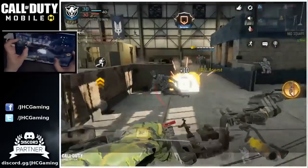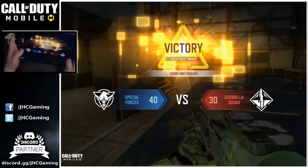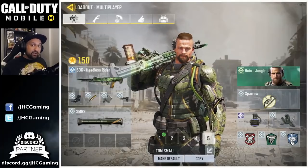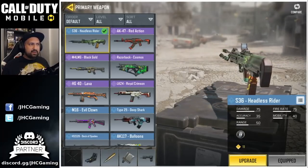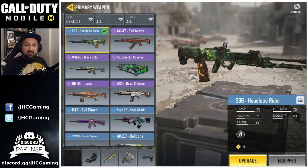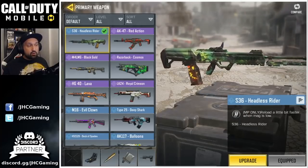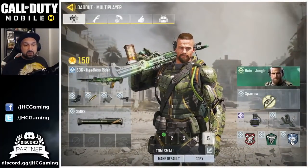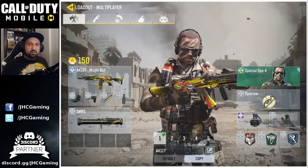This is my small map team deathmatch loadout. I like it on Hijack, Kill House, and Nuketown. I decided to go with lightweight on that one for extra movement speed, but you can still go with flak jacket because it's going to save your life. For the free skin, the headless rider was free on the ID collection event around Halloween — all you had to do is collect pumpkins and place in the top 5%. The perk on the rare LMG is you reload faster when your mag is low. I use FMJ, fast mag, and stock on these LMGs.